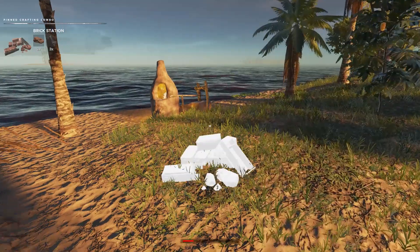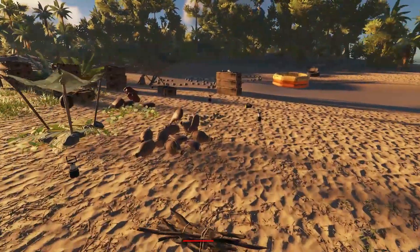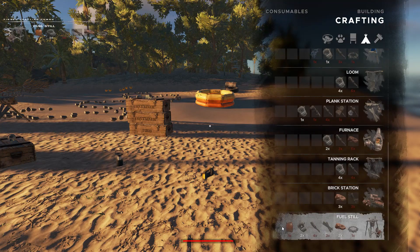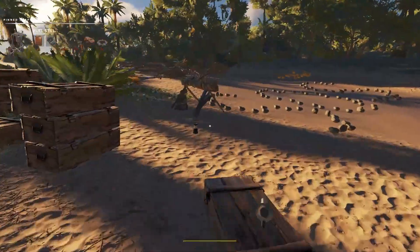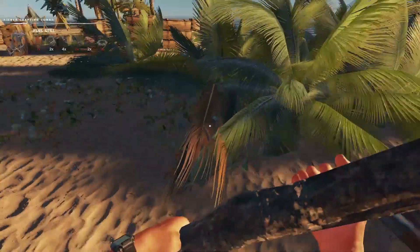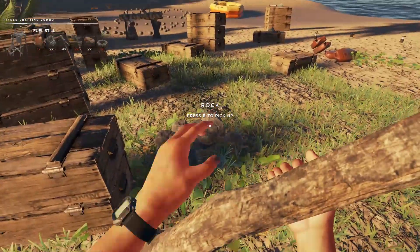Let's craft our brick station and put it right there. Now the last thing with clay that we need - hopefully we have enough - it's going to be the fuel still. We'll need two lashings, not a problem. It looks like we have to build another fire pit, so let's get that out of the way. Kind of blocks the entrance here if I do that, so let's move the furnace over here a bit. Let's go up to the fire - there's our fire pit, so we got that out of the way.